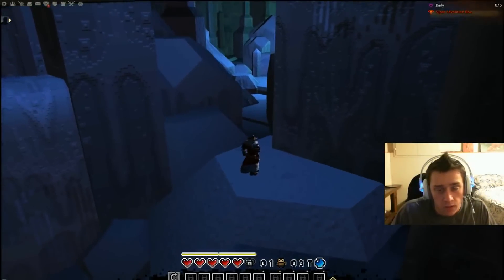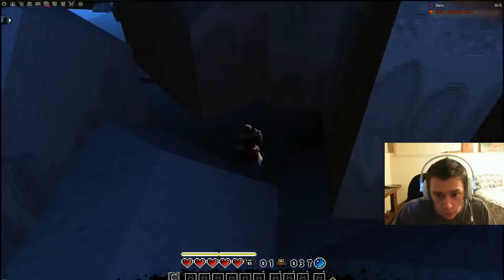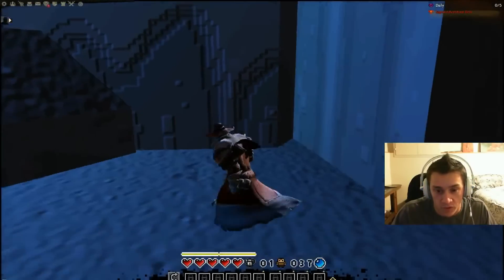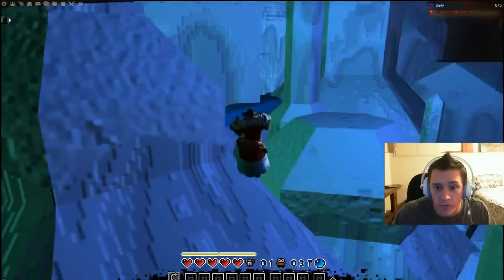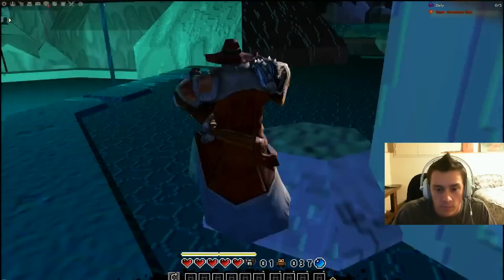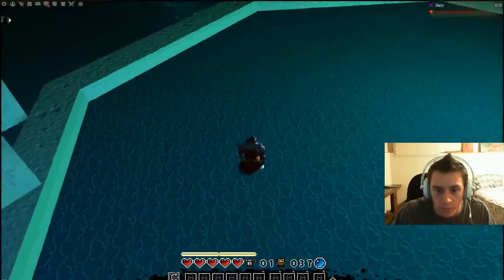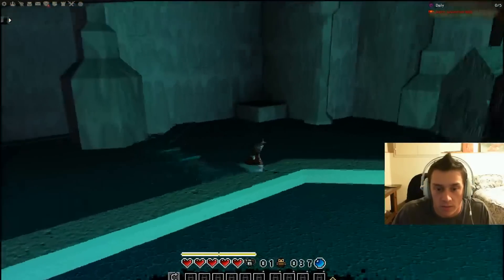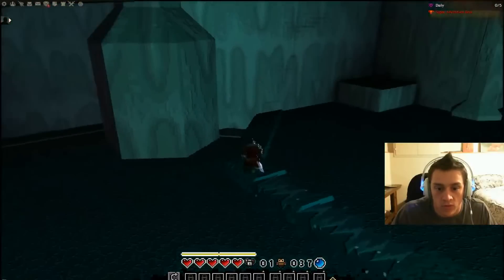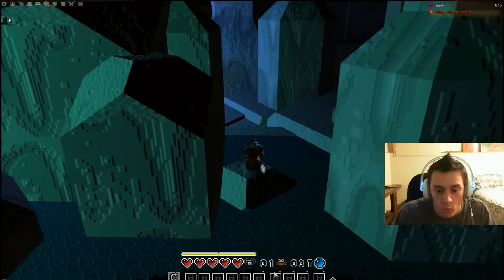This is a walkthrough for Zone 1 of World 3 in Super Adventure Box in Guild Wars 2. I'm pretty sure this is going to be a preview, but who really knows. It's my first time here so kind of just looking around. There's some water — you can't go in it. There's a continual pattern. There's gotta be dig holes here considering the whole bottom looks like moon ground.